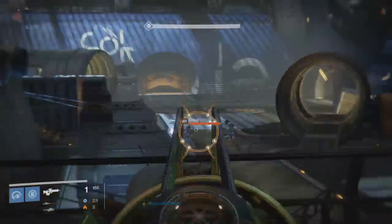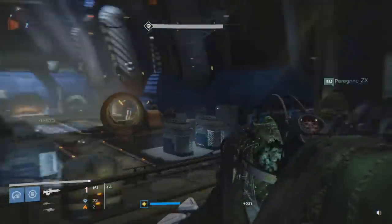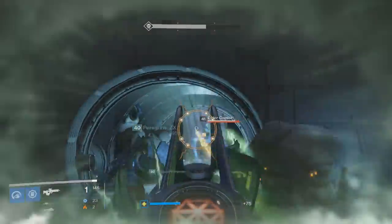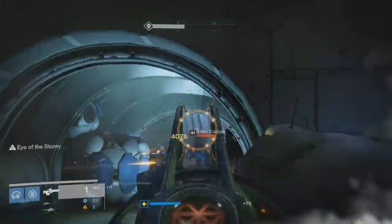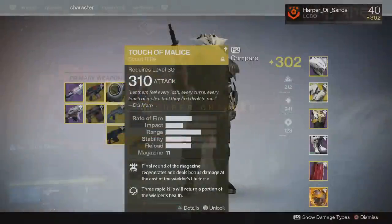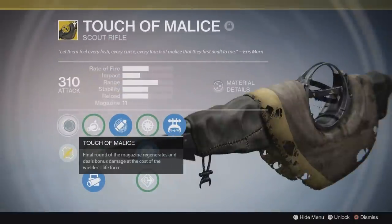In terms of PvP damage output, it hits for 30 on body shots and 45 on headshots when you're not using the Touch of Malice perk. Once it does come into effect, you deal 42 on body shots and 62 on headshots, so it's a little enticing.